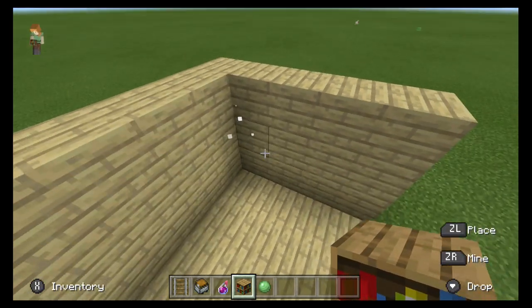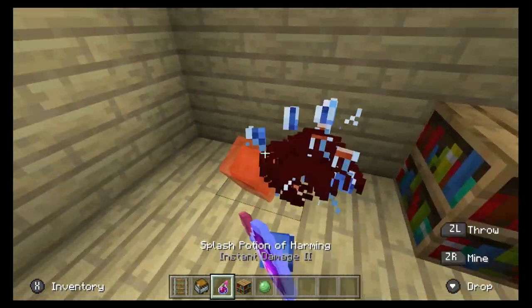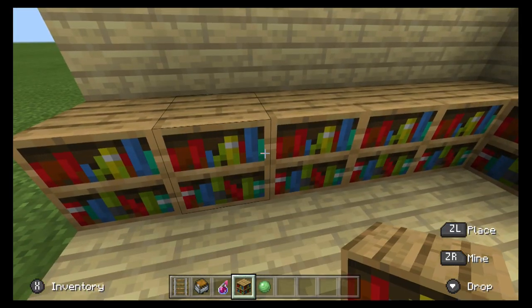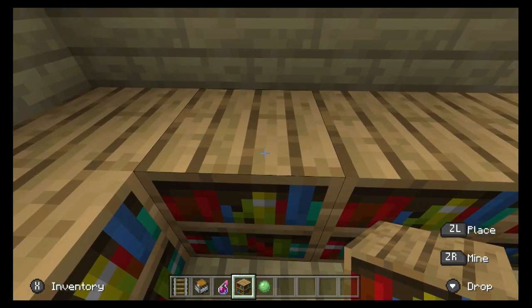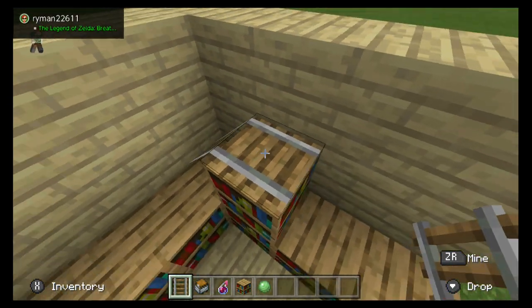This only works if it's in the corner. So what you want to do is you want to build a base, kind of like that. And then right here, you want to not do anything to that block, but right next to it. It doesn't really matter which side, but you want to place something here. Now you're going to take a rail here and a rail here.